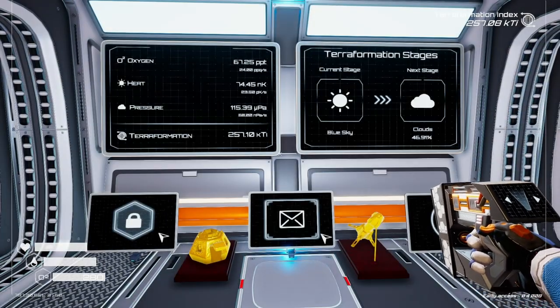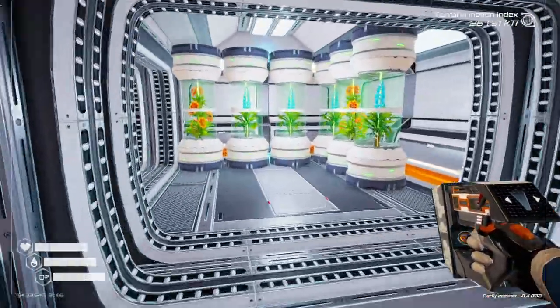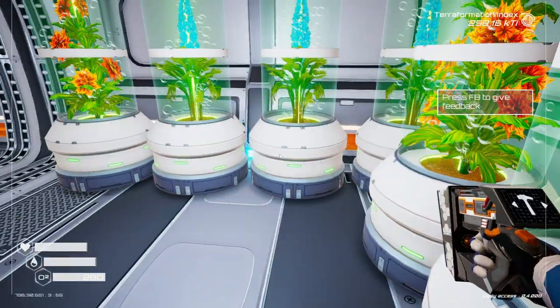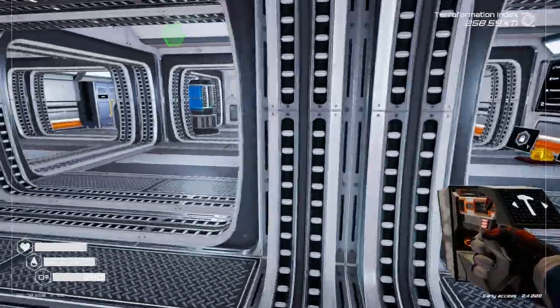Hello and welcome back to the Planet Crafter! I want to build the Veggie Tube Tier 3 and replace all the Tier 2 versions. The materials needed are Water, Silicon, Magnesium, and Aluminum.